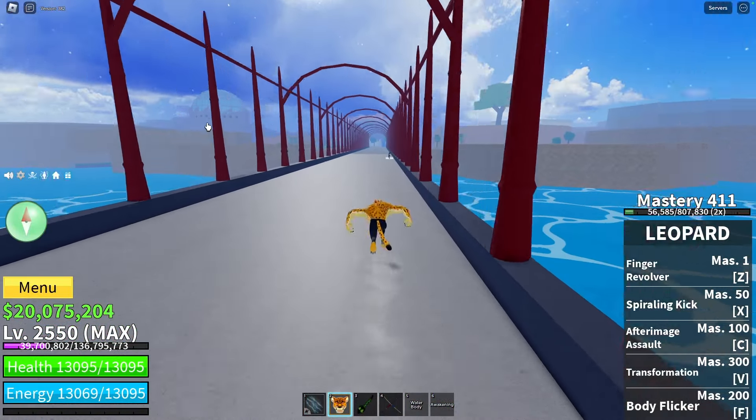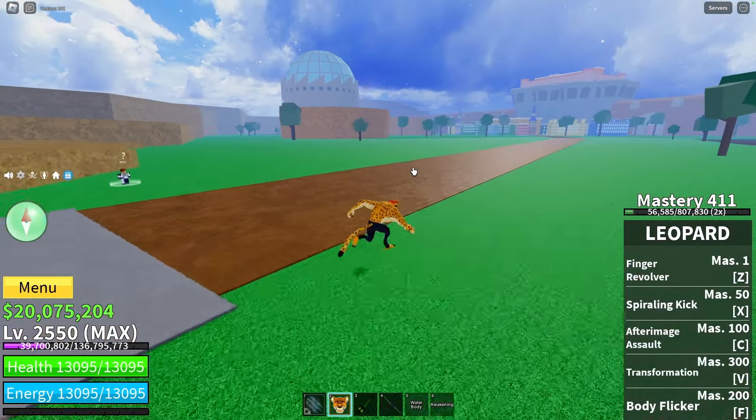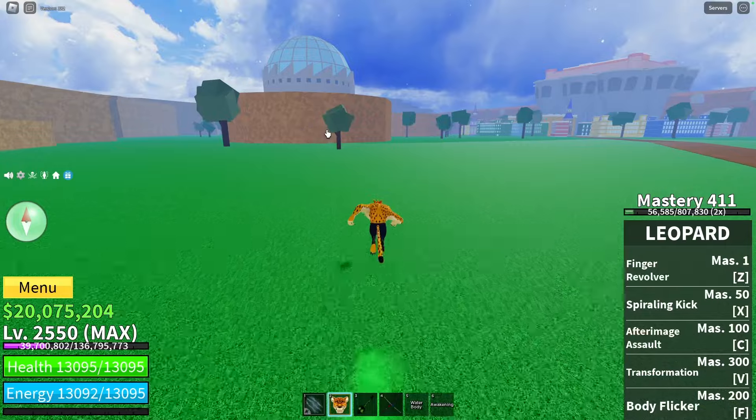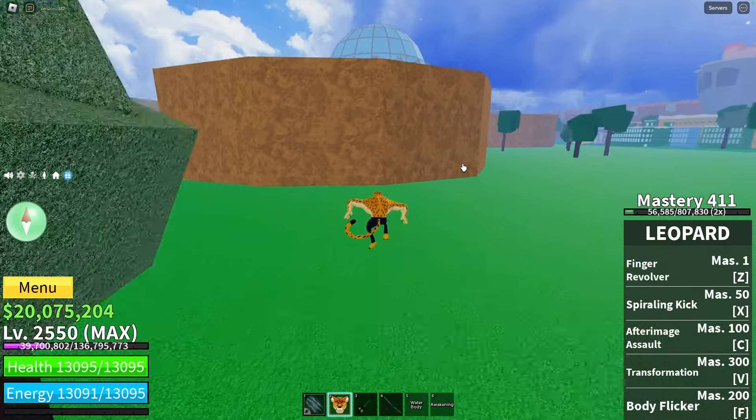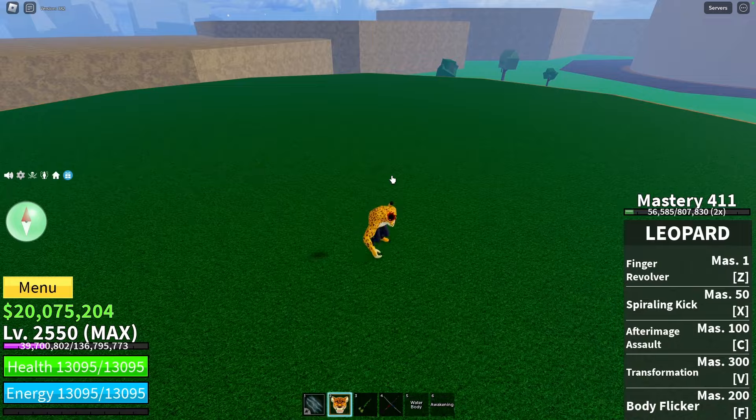There is also a third spot, which you find near this factory. You go across this bridge and as you can see we have two hills right there. On top of this hill will be a red flower, but as you can see no flowers. By the way, if you check all spots with red flowers and they're empty, that means somebody has already taken them, so you can rejoin or just wait another day.